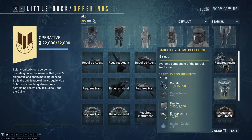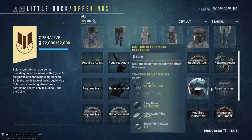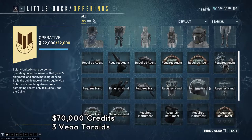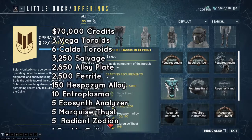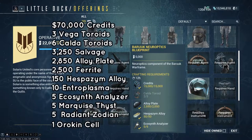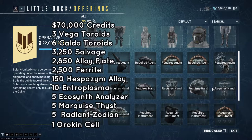In total for the blueprint as well as the three components, it'll cost you 70,000 credits, three Vega Toroids, six Caldo Toroids, 3,250 Salvage, 2,850 Alloy Plates, and 2,500 Ferrite. Salvage, Alloy Plates, and Ferrite are something that pretty much everyone's gonna have.